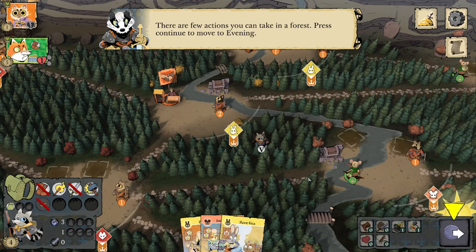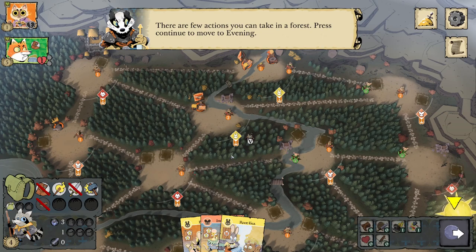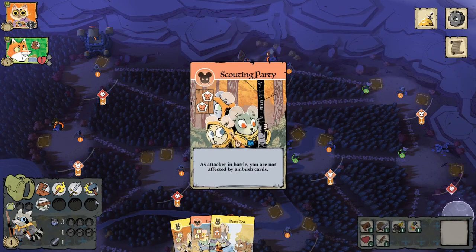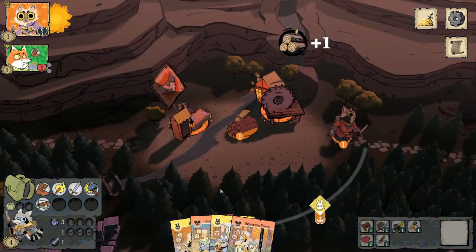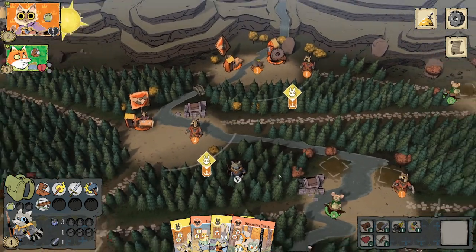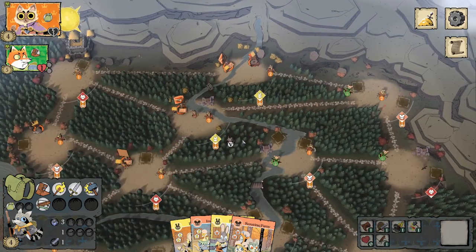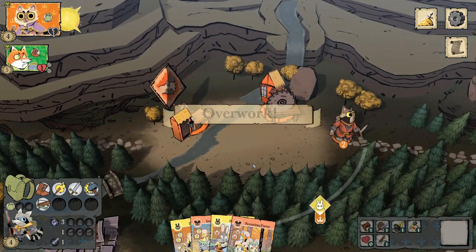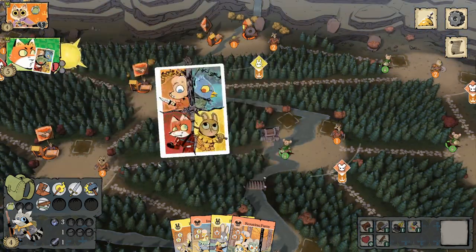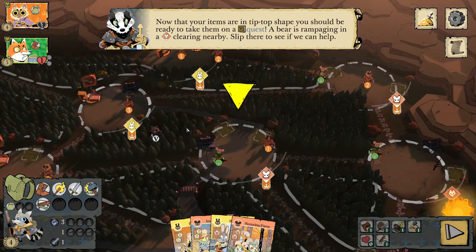The Vagabond cannot be removed, but all their items can be damaged, and the mitigation factor is to go into the forest. When you're in the forest, you cannot take any actions. You slip into the forest, go straight to evening, repair everything, and unexhaust any damaged items. Note: you only unexhaust damaged items in the forest — not all exhausted items.